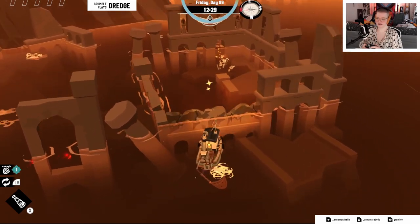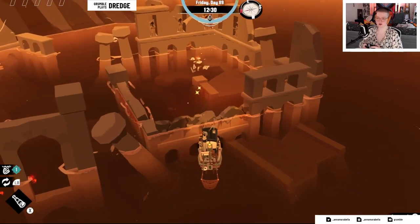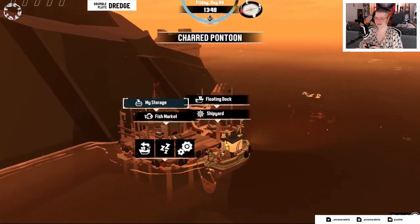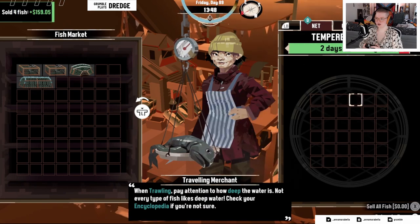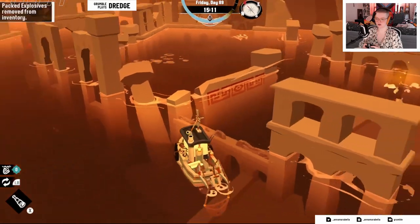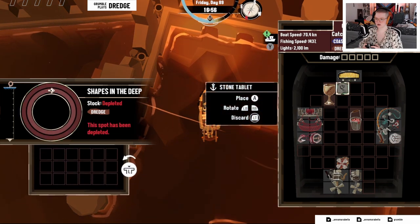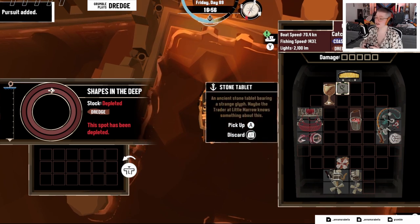I bet I can blow you up! Yes — these explosives, for fuck's sake, they're in my storage, not my cargo. Fine. Do I put the abyssal line back on? Oh, a cursed eel? What? So pale skit, snake mackerel, and you — sure. Light the fuse, there you go. What's that gonna be when it's not at home? Stone tablet — an ancient stone tablet bearing a strange glyph. Maybe the trader at Little Marrow knows something about this.